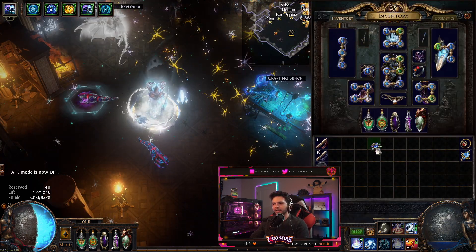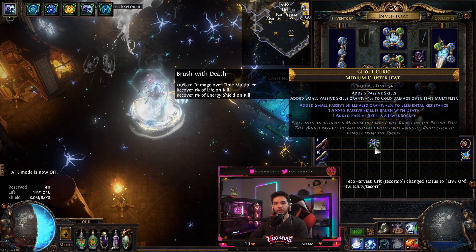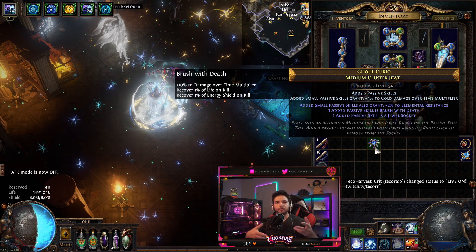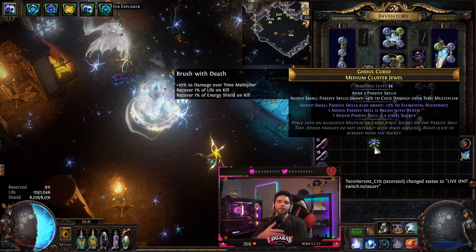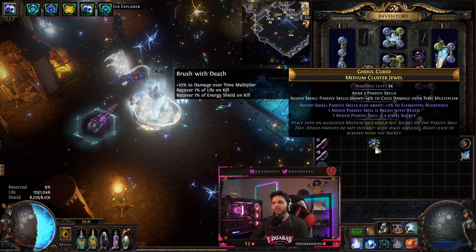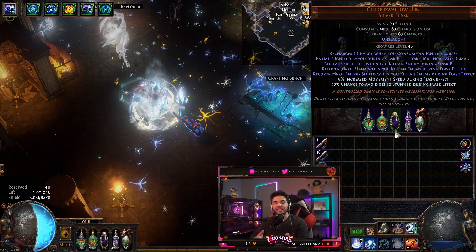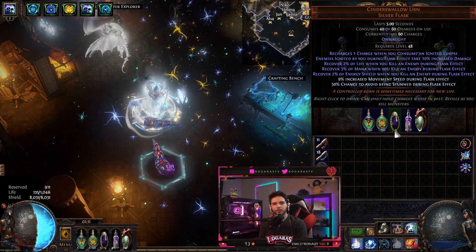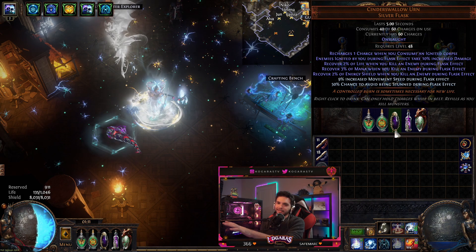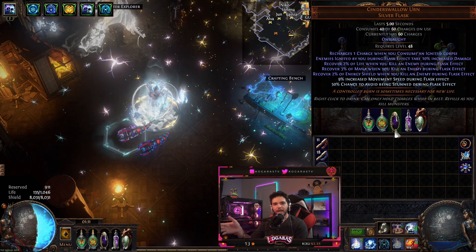To recover the damage we lost from dropping cluster jewels: one thing we lost was Brush with Death, which gives one percent of energy shield recovered on kill. When we kill an enemy in a pack of 20-30 enemies it recovers 20-30% of your HP instantly when they explode. The only other item that gives this is Cinderswallow Urn. It is expensive — ideally you want a crit version for about an exalt, but I bought a regular one for 80 chaos, cheaper than a cluster jewel.